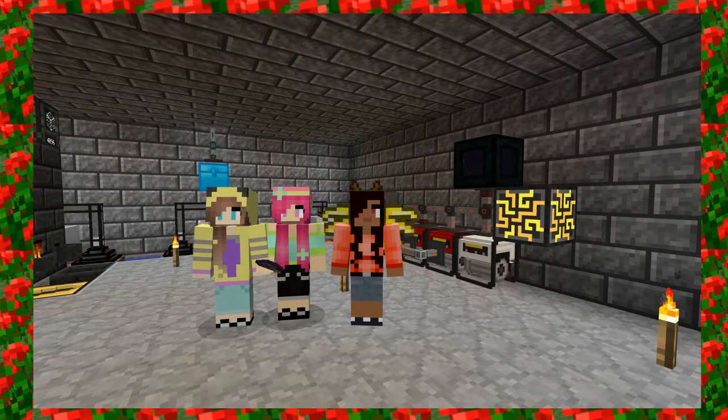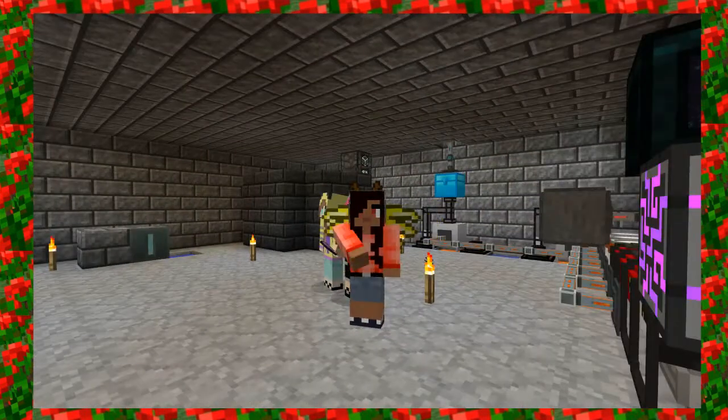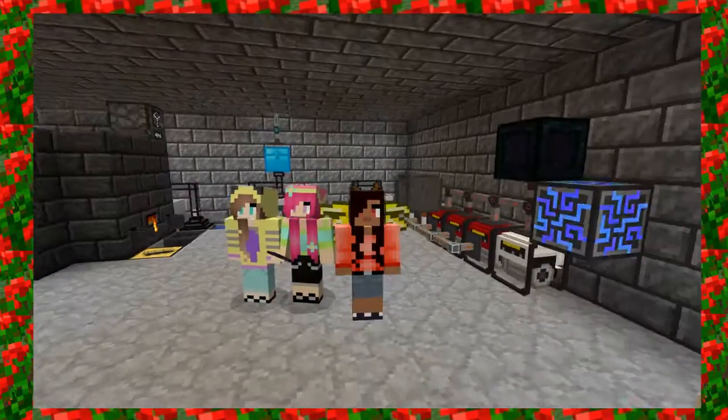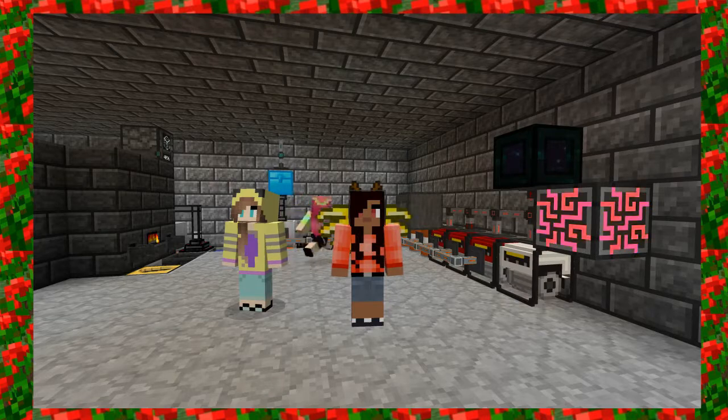Hey guys, it's PetuniaGal, and I am back with Haley and Immortal. We are back in Project Ozone 2, and I see a bright, shiny thing over there — it glows! We've been working so hard for it! So now we have power for it. That's step one. It took us two episodes to get through step one.